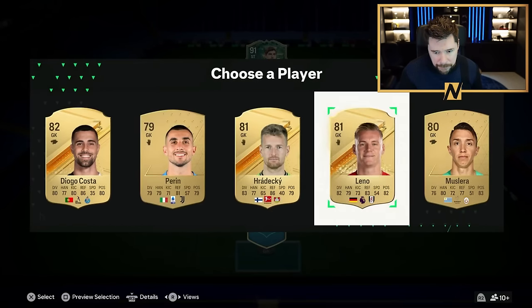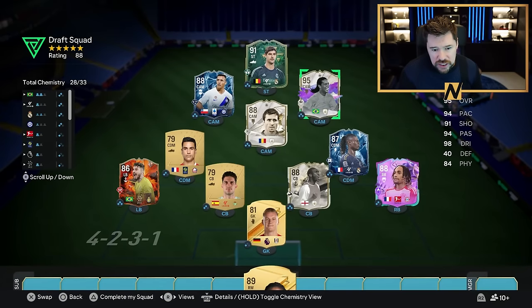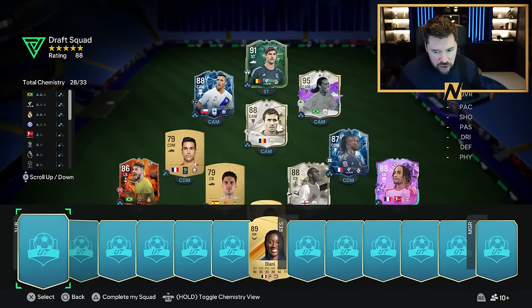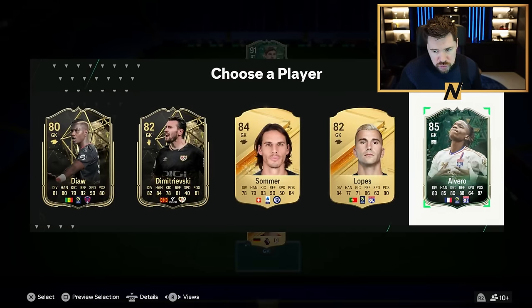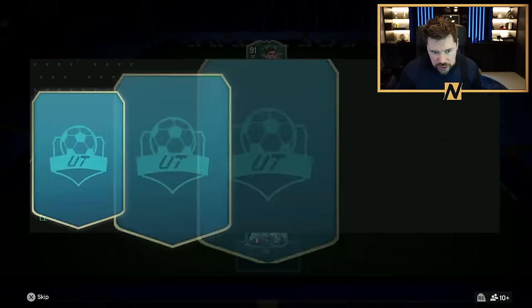Goalkeeper - awful. I mean, that draft is awful. Other than the Ronaldinho, that is like a day one draft, honestly. This is just such mediocre cards. Take Alvaro - French, good for chem, loads of height on him as well.